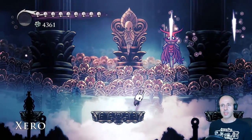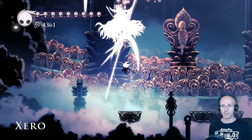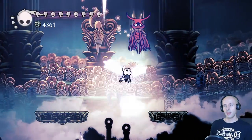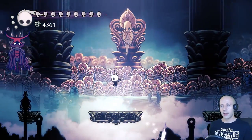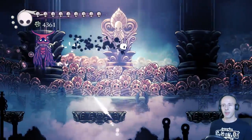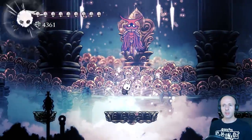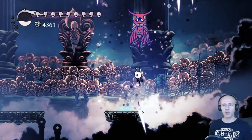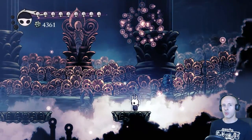Next comes Zote. On lower difficulties this is an extremely easy fight, but in Radiant it's so much more difficult. His spikes can be extremely annoying to deal with. After a few attempts I simply went at it very aggressively — the moment I generated enough soul to fill all my soul tanks, I started using consecutive Abyss Shrieks. Zote moves around a lot but does not teleport, so the Abyss Shrieks were absolutely devastating.